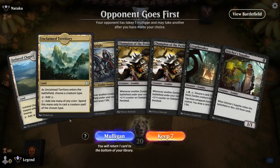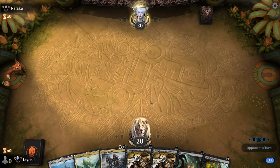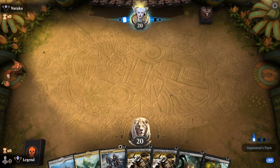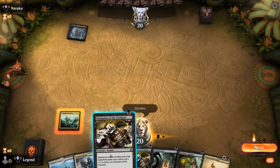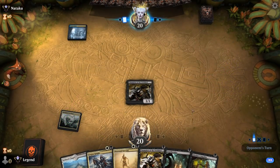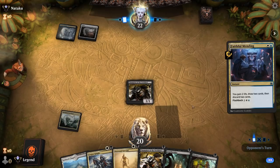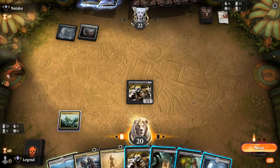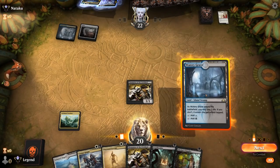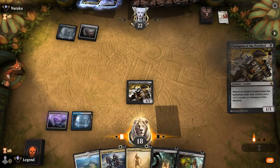We're on the draw, hand seems pretty good. Only problem is Chapel coming in tapped, so we're hoping to draw one of our ten swamps. We still get to go Champion into another Champion. Facing Watery Grave — could be a more controlling deck. Faithful Mending suggests a Reanimator deck instead. Elish Norn was discarded and our opponent already has a Burial Rite to reanimate it turn four. We did draw a Watery Grave but might still be too slow.